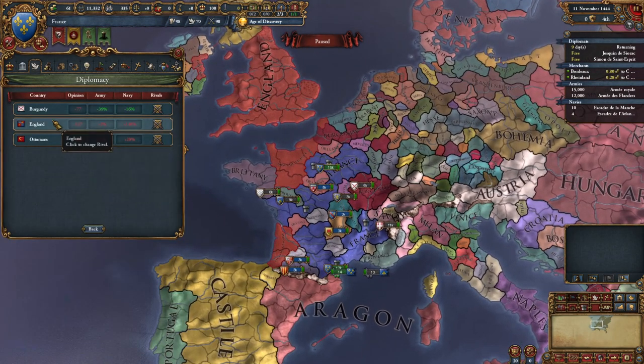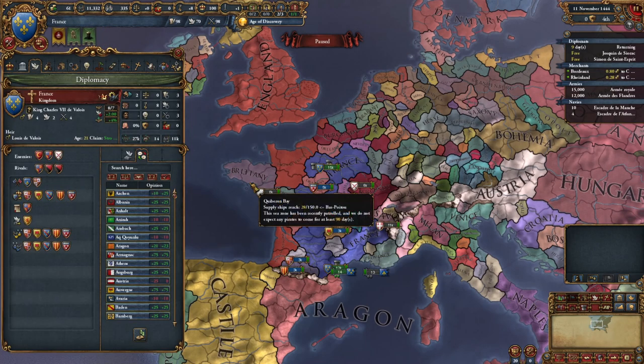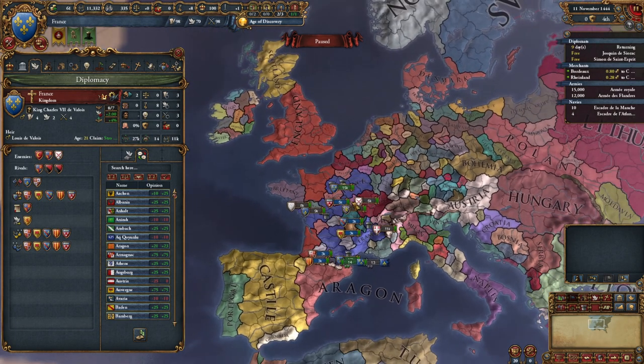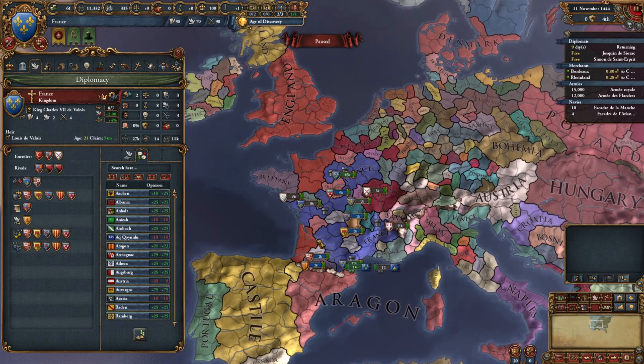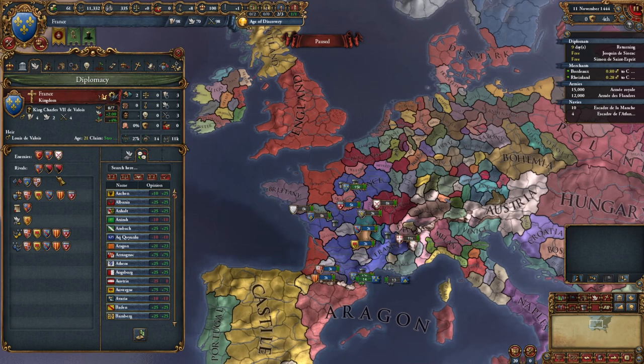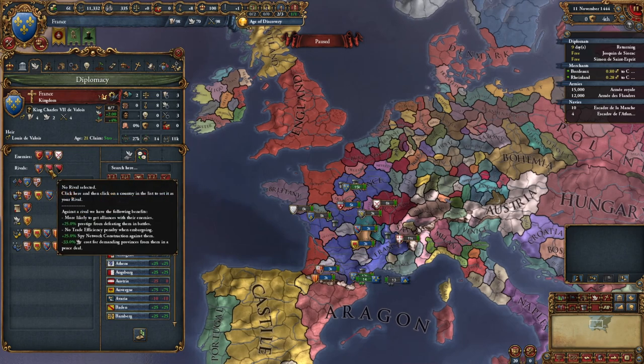England has rivaled us, so we need to rival England - they have our land. What rivaling a country does thematically: it's going to allow us to justify conflict with them. People are going to expect us to go to war with these people. So we don't have to tell Austria 'do you mind if we go to war with England?' - Austria is going to say fine, you guys are rivals, just hash it out. This gives us a legitimate excuse for conflict with these countries.